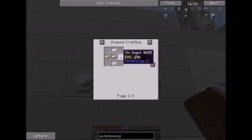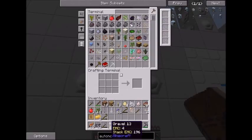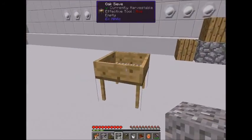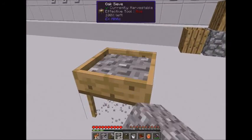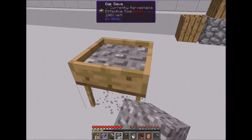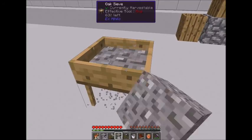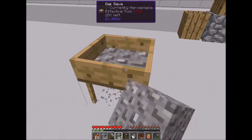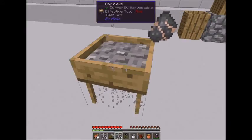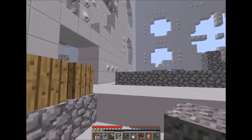Gold and redstone. Iron and tin. Iron and tin. I just need to go throw a whole crap ton of gravel through the sieve. Oh, an emerald! My inventory bags are full.